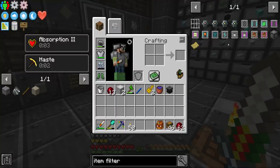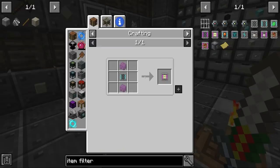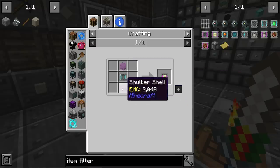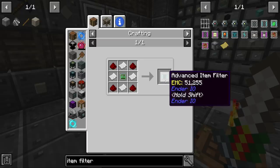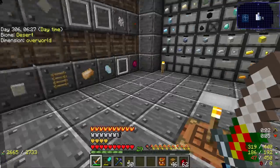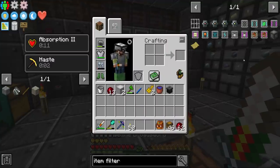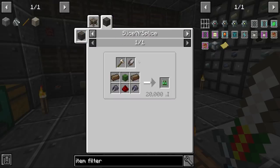The very first thing we need to do is get to this: the Advanced Big Item Filter, which takes two shulker shells and an advanced item filter. I think I'm going to need several of these, so we do need to produce shulkers today. The second thing is the advanced item filters, which require redstone — and we have only 14 pieces, so I may have to go mining. We also need paper, which we have.